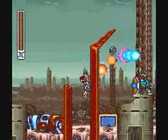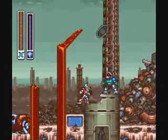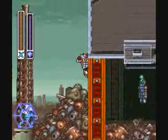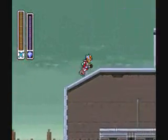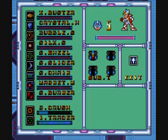What you want to do is get your Crystal Hunter out and just freeze this guy right here — basically it turns him into a platform. You'll find a one-up up here and a heart tank. So that pretty much just concludes all of the heart tanks in the game. We're happy now.